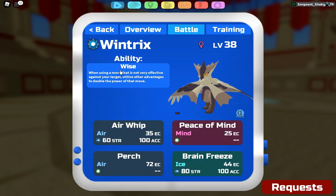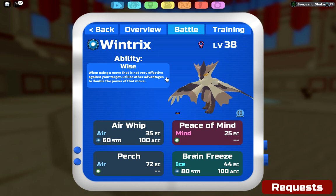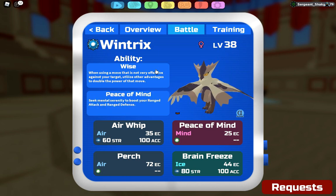The item running is Ice Essence. The ability is Wise, which is like Tinted Lens from Pokémon. If you guys don't know what that is, it basically makes it so that if you use a move and it's not very effective against the opposing Lumion, it doubles in power. So if I use Brain Freeze against a water type — this is ice type so it's going to resist Brain Freeze — but since it resists it, it doubles in power, basically making it neutral against water types.